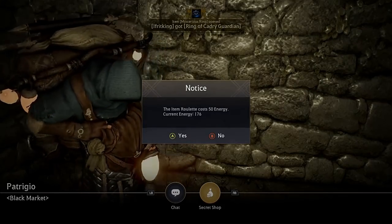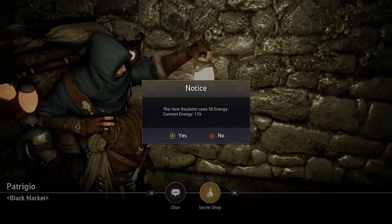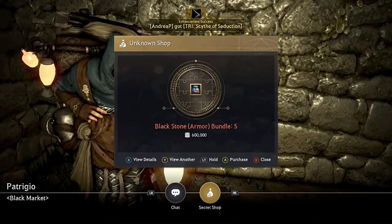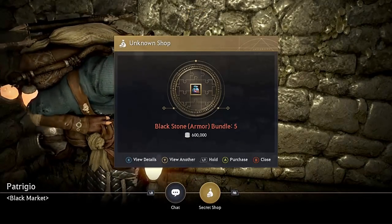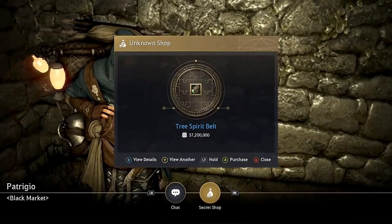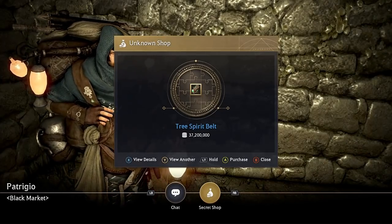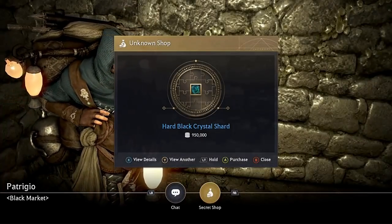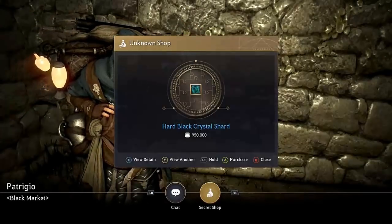The Secret Shop is open from 2200 hours to 7 in the morning — that's 10 p.m. in-game time to 7 in the morning. He has a bunch of stuff. We're going to look for the Blackstone Armor Bundle — that's 600,000, which is ridiculously good. Let's re-roll. I got a Tree Spirit Belt for 37 million. I'm not going to buy anything, just showing you for the sake of the video. We got Hard Black Crystal Shards for 950. I only have 29 energy left so I can't roll anymore.